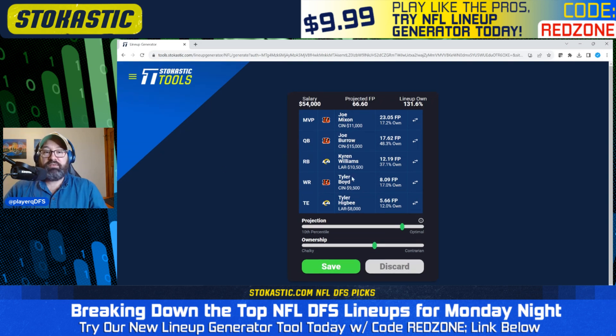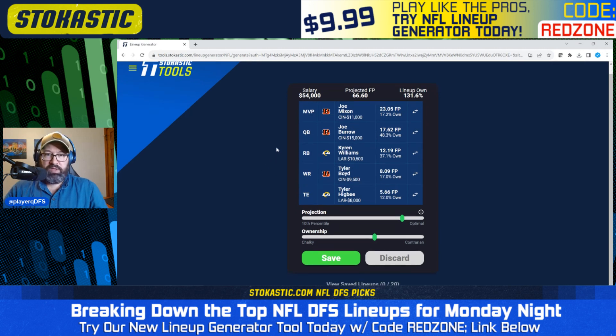The second lineup has Burrow paired with Boyd, which I like, and Mixon in the MVP spot — no need to worry about correlating Mixon. It projects for 66.6 and leaves $6,000 on the table — the FanDuel salary cap is $60,000 and this uses only $54,000. Not worried about this one being duplicated. You need Tyler Higbee to outscore players up to $14,000 in salary, which is asking a lot, but that's the concession you make to get low duplicates on FanDuel. Tyler Boyd needs to outscore players up to $15,500, but he's live to score a touchdown and outscore teammates. Viable lineup for a large field GPP.